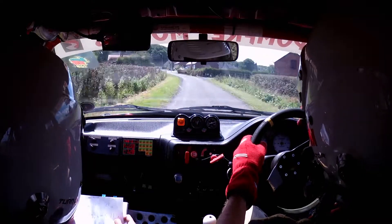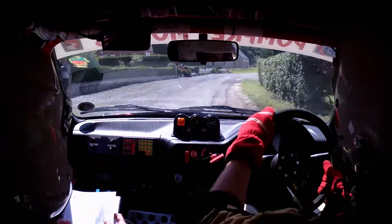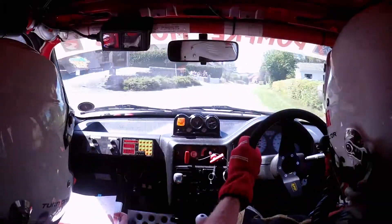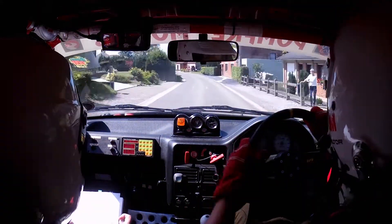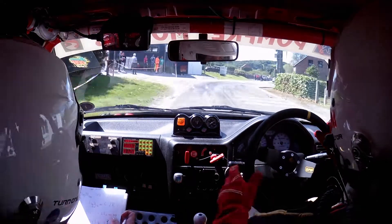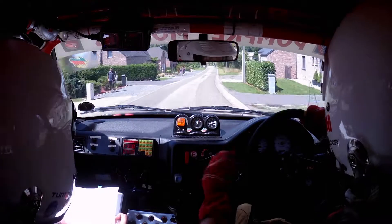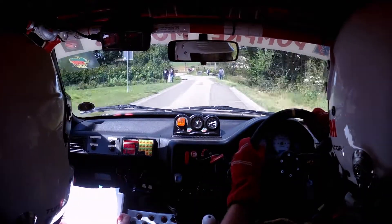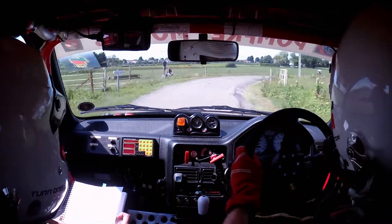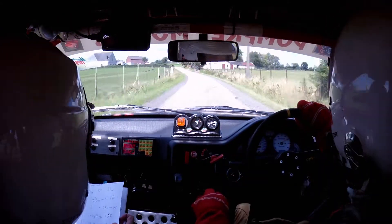One right and two right. Then three right and then one left. Here's your three right. One left. Then six right at White Garage. 200 down. One left over bridge and three right. Here's the three right. 300 up. Then two left. Two right, two left over bump for triangle.